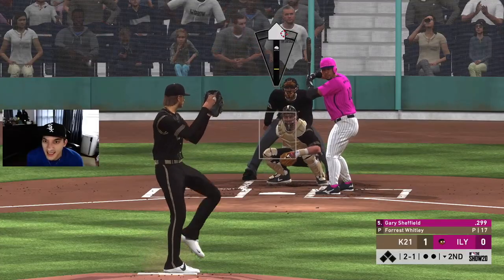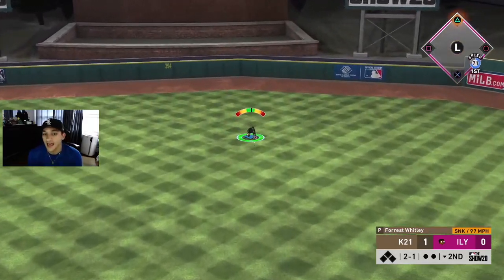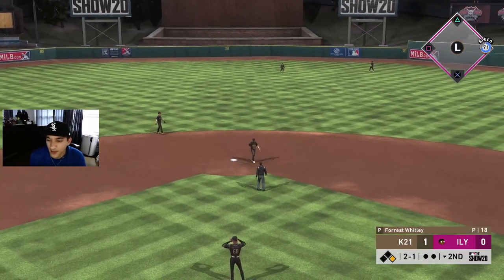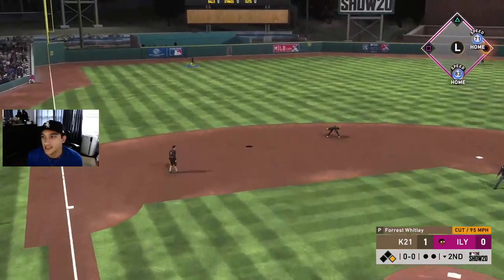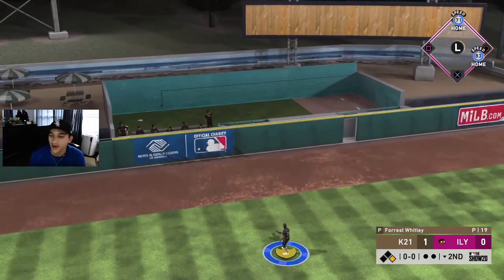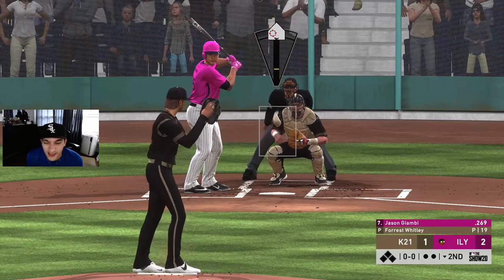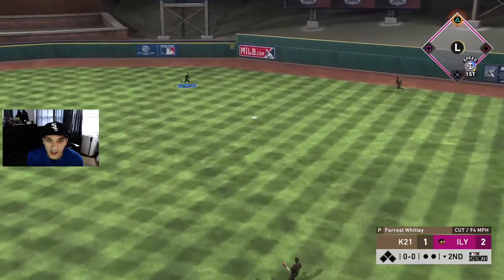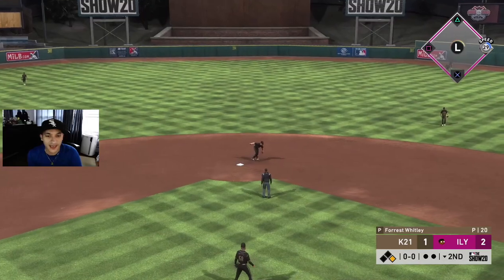We gotta be ahead in the count — that's a terrible sinker. We can't miss spots, can't be pitching balls. We just gotta dot. That cutter stayed dead down the middle — it was supposed to be on the black. Where was that pitch trying to go? Three straight hits giving up right now for Whiteley, not looking good.